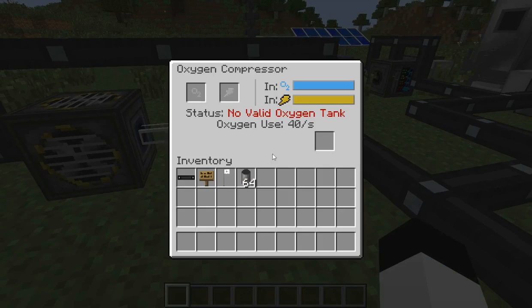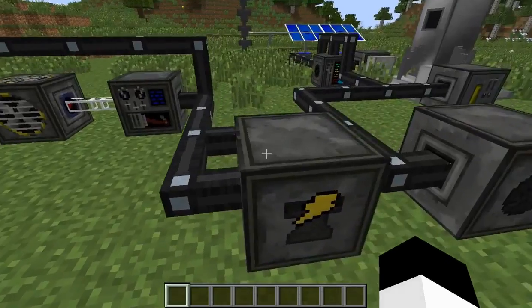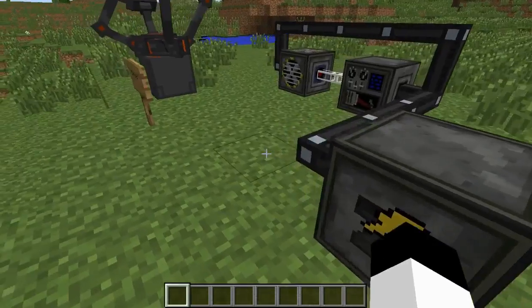This is the oxygen compressor. Basically, you put one of the oxygen canisters in here and it gives you oxygen in that canister. This is where you want to start off with all the crafting materials and all that stuff. This is the circuit fabricator. This allows you to get basic wafers and all that stuff. Those are key components for some of the machines — not all of them, but some of them.